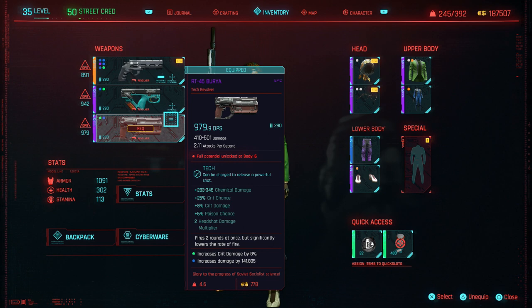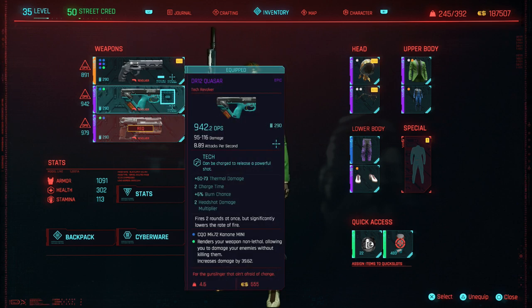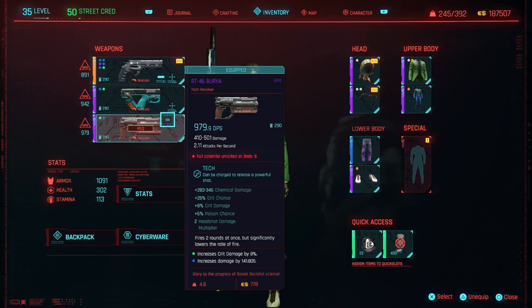Another thing I've noticed with tech pistols and revolvers is they can come with a particular perk. I'm not sure if these extra perks show up later in the game. The reason this gun is so good is because it fires two rounds at once, which basically doubles the damage — though it also decreases the rate of fire.